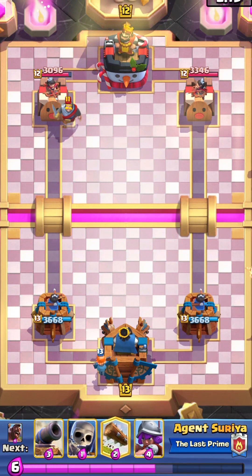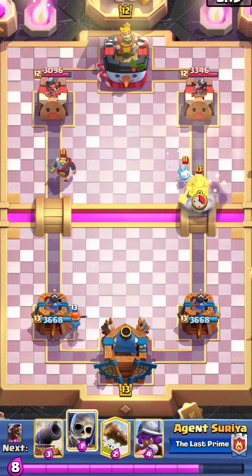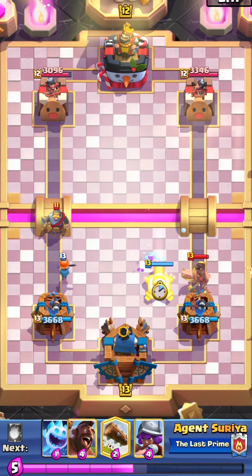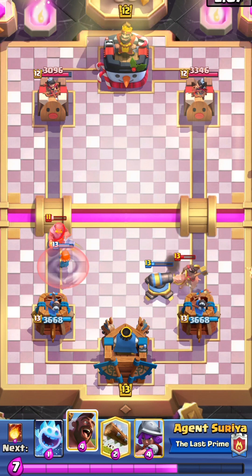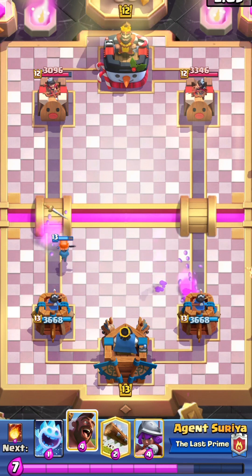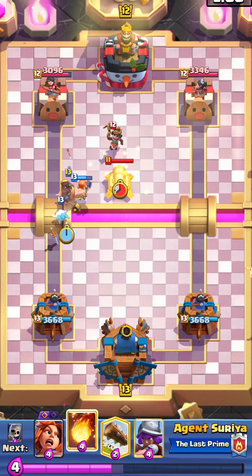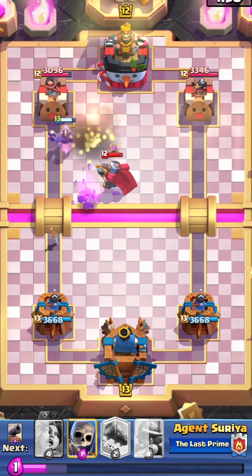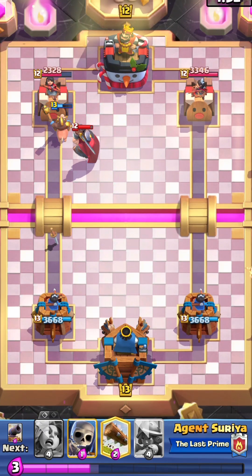We'll place our valkyrie in the back, skeletons for the ice spirit, and cannon for the hog rider. We'll place our hog rider behind the valkyrie and get some decent damage.